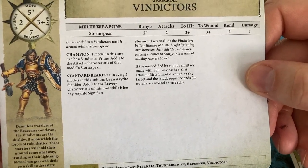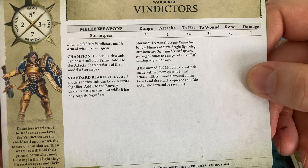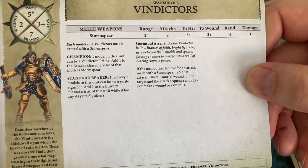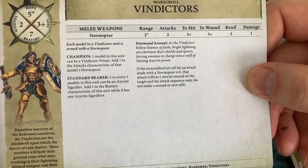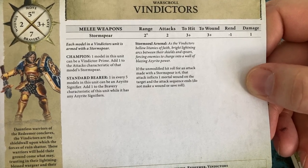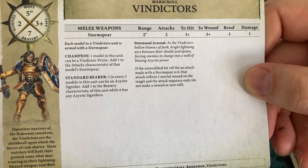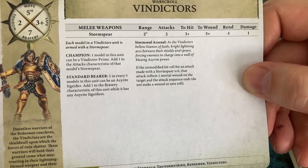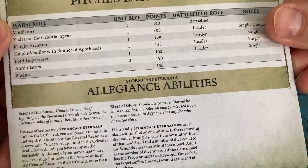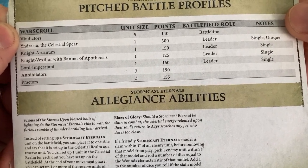Then we have the Storm Soul Arsenal: as the Vindictors bellow litanies of faith, bright lightning arcs between their shields and spears, forcing enemies to charge into a wall of blazing Azerite power. If the unmodified hit roll of an attack made with the Stormspear is a six, that attack inflicts one mortal wound on the target and the attack sequence ends — do not make wound or save rolls. That will be awesome! So how much do these bad boys cost? The unit size of five is 140 points and they are battle line.